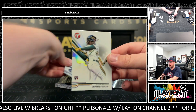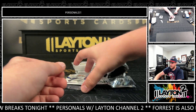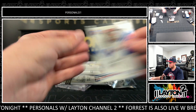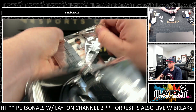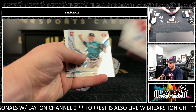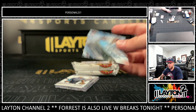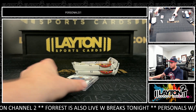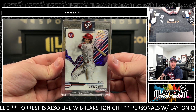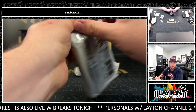Lawrence Butler Refractor Rookie for the Oakland Athletics. And JT Realmuto 7 of 75 for the Phillies on the blue. That is a Frozen Ropes of Jasson Dominguez for the Yankees. A Matt Olsen and Logan Webb. And then a Bryson Stott to 99 — going to the Phils, or going to you, Nico, but he is a Philly.